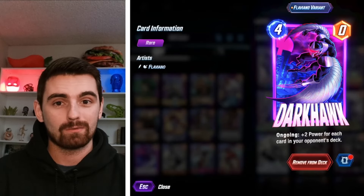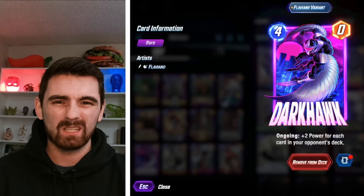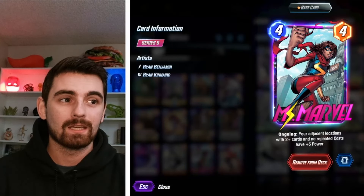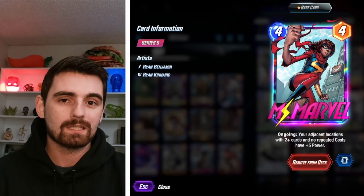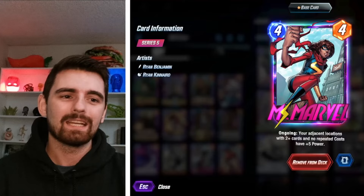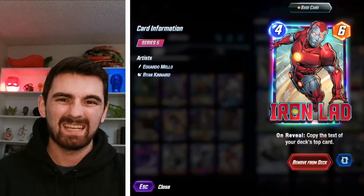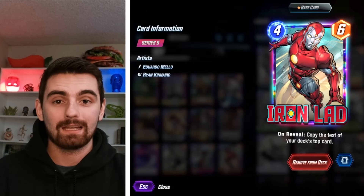Then we've got the powerhouse — we want Darkhawk, often saving him for turn six so he doesn't get hit with Enchantress or Shang-Chi, and he can get really huge in this deck with all those rocks. Shang-Chi is a great tech card that counters big stuff, and we can pop it off twice like you saw in the intro. Ms. Marvel — even though she did get nerfed, you now need at least two cards in the side lanes, but that's still a lot of power. She's still a 4/14 and you can even copy her with Mystique. And lastly, we've got Iron Lad — there's basically no bad targets in this deck for Iron Lad, and if you hit a good target with his six-power stat line, it's going to be nuts. That is the full deck.